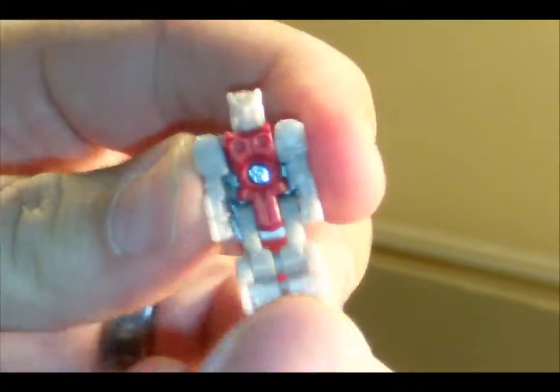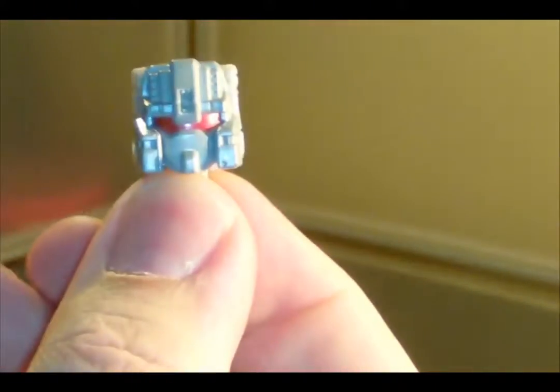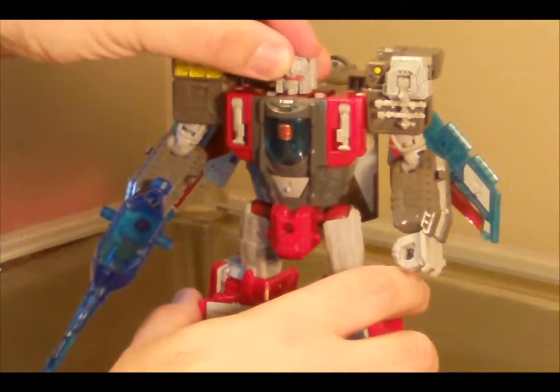The Titanmaster Blunderbuss does fold into Broadside's head, and then he docks onto the giant robot known as Broadside.